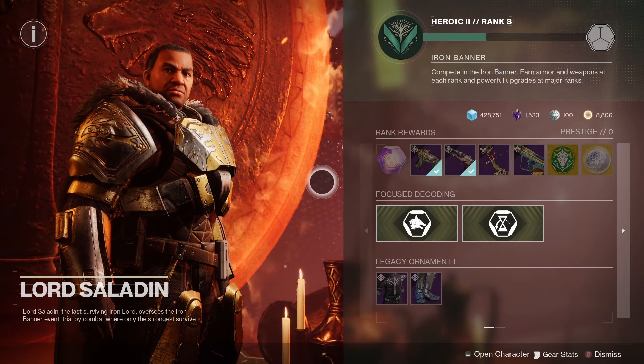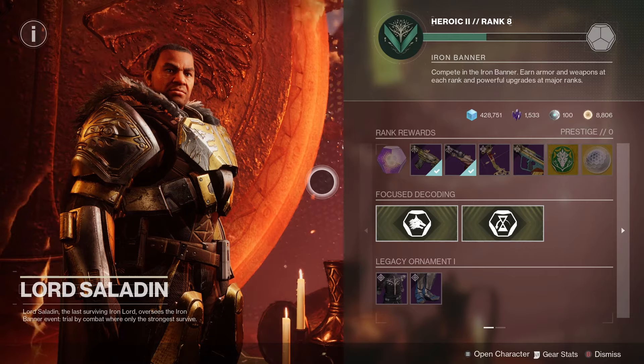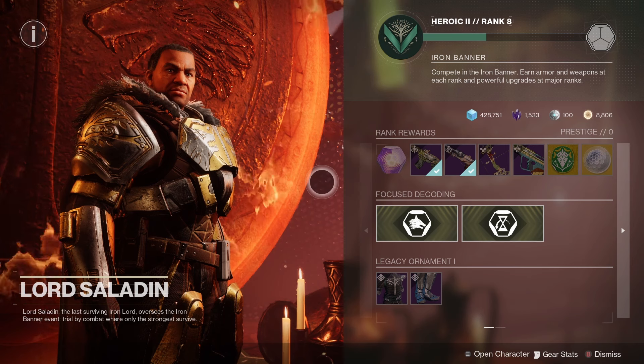Lord Saladin is back in the tower, and that can mean only one thing — the Iron Banner is back. It's another great chance to get the Tusk of the Boar, which is a Strand Waveframe grenade launcher, so good luck jumping into Crucible this week.